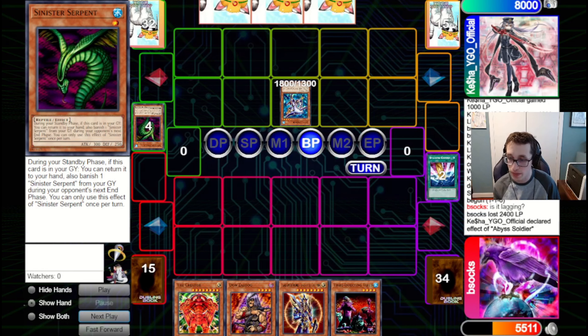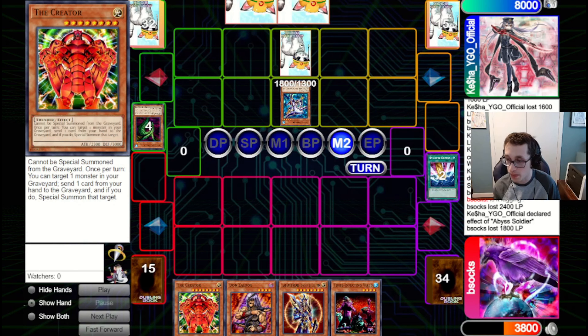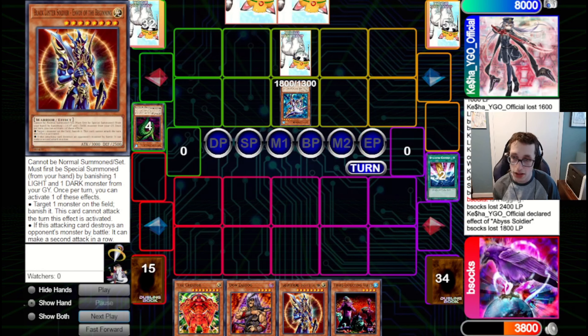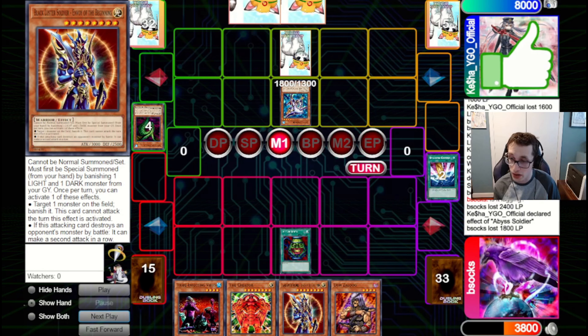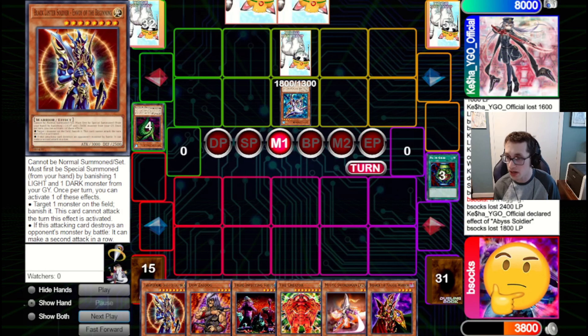They are correct. And also that's a good play because if they had just attacked over Zalug, we could have gone for Tribe, pitched the Creator, popped the Abyss Soldier and the Tribe, then gone for BLS. We draw Pot again — very good. We draw Breaker, which is very nice. We could just summon up Breaker, pop the token, and just leave it and attack. They kind of have to attack over it or else they give us another pop.